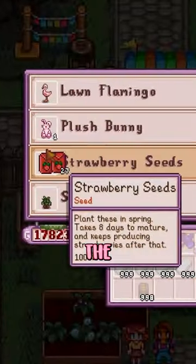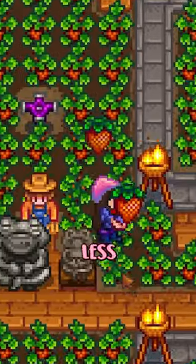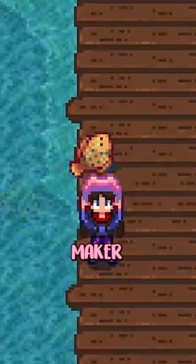This is especially useful when you buy strawberries at the egg festival. You profit a ton and spend less energy in the mornings, which gives you enough energy for another moneymaker: fishing.